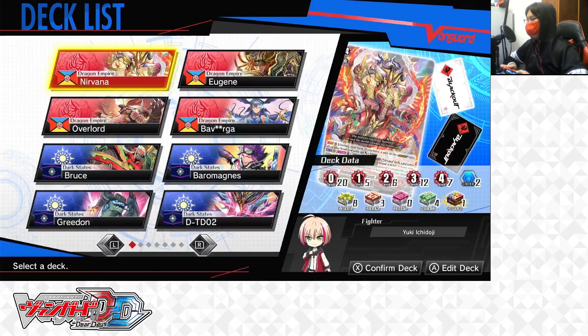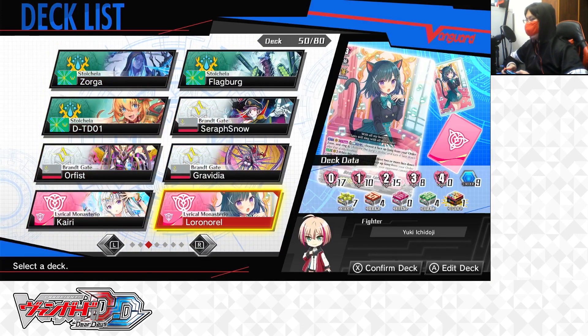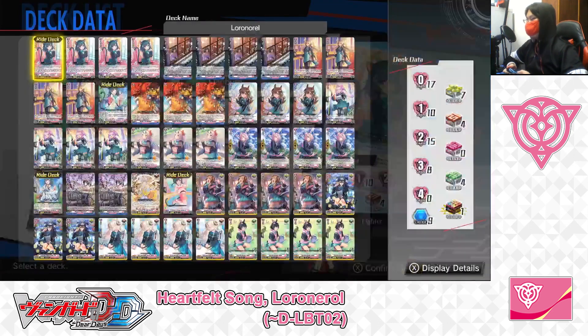We'll go into the Edit Deck Menu. In today's video, the Deck Profile I'm going to be making is a Lyrical Monasterio, Heartfelt Song, Lower Norrell, DLBT02. I'm going to be using this Lyrical Monasterio, Heartfelt Song, Lower Norrell, DLBT01 deck as the base of the deck I'm going to build.